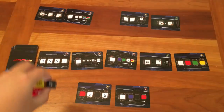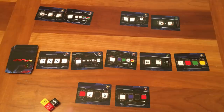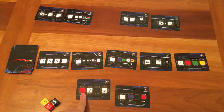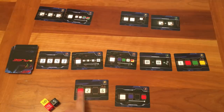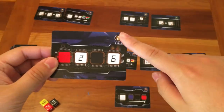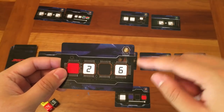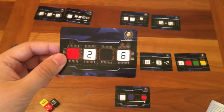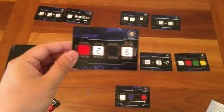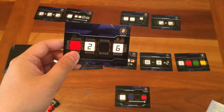Players take their chosen die and put it on a matching icon on one of their bomb cards. Any dice not taken by a player must be rerolled. Other than on stack and pyramid cards, dice can be placed in any order. For example, on a card where you need a red die, a two, a black die, and a six — you don't have to start with red; you can place any die on any slot as long as it fits. The number in the top right corner represents the points you get for defusing that bomb and also represents difficulty, since a higher number means a harder bomb.